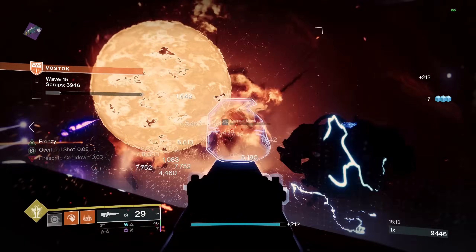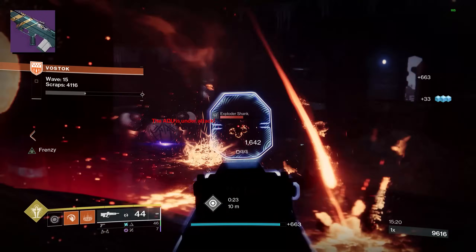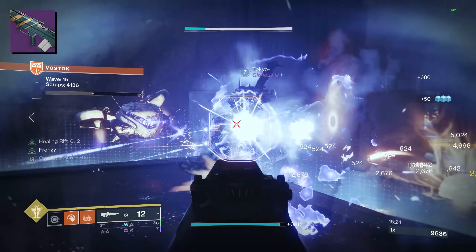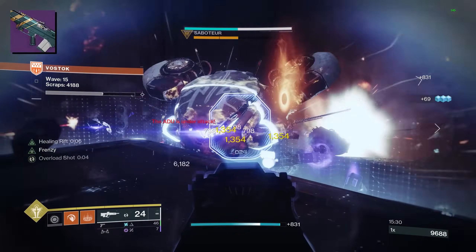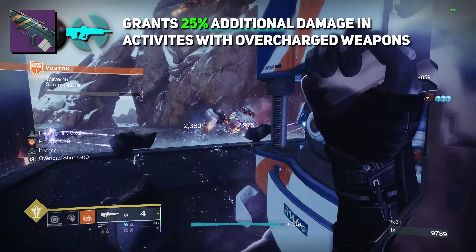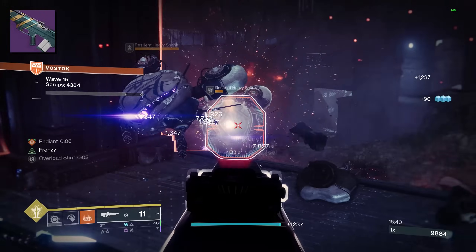Now, many of you are probably not big fans of pulse rifles in PvE, but Blast Furnace performed pretty well in Onslaught for a few reasons. Number one: it's a kinetic weapon, so it does 10% extra damage compared to energy counterparts. Number two: Onslaught has overcharged weapons, and with Overload Pulse Rifle this season they get an extra 25% damage — granted that's going away soon, but pulse rifles appear in artifact mods pretty often. And number three: being able to pair Kinetic Tremors with another damage perk is really nice.